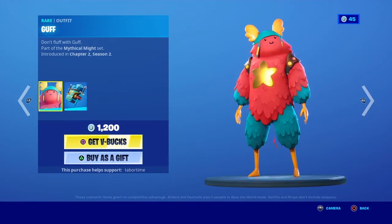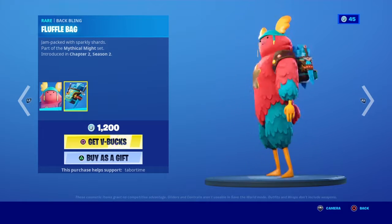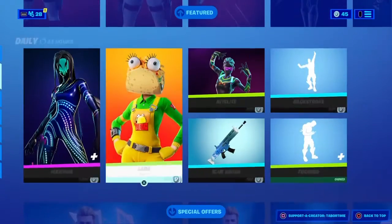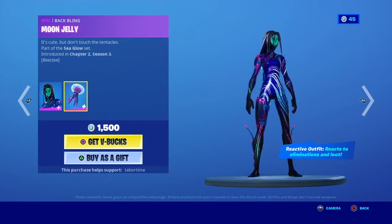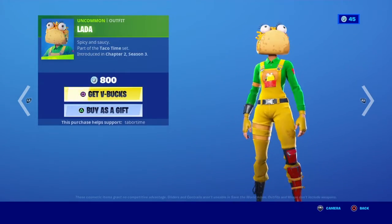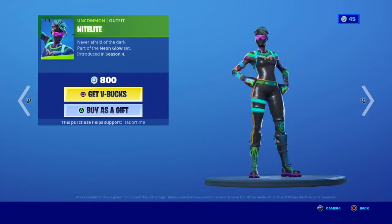The Gulf skin is back with the Fluffle Bag back bling and the regular Floof pickaxe. The Mariana skin is back with the Moon Jelly back bling, and it also reacts to eliminations and loot. The Loca skin is back — this is a pretty cool skin, I like it.